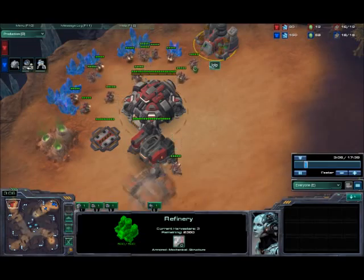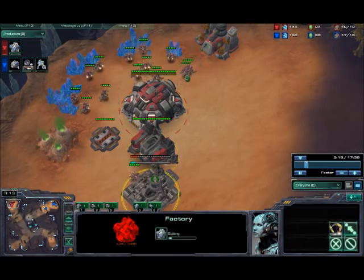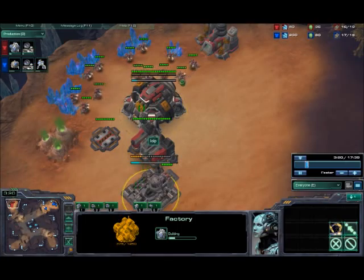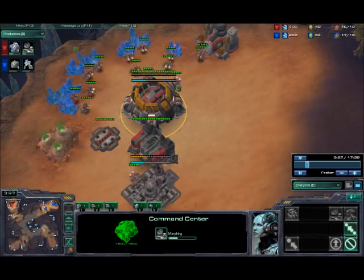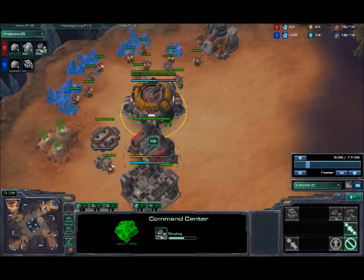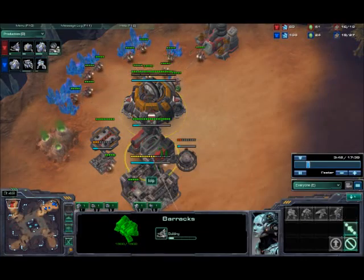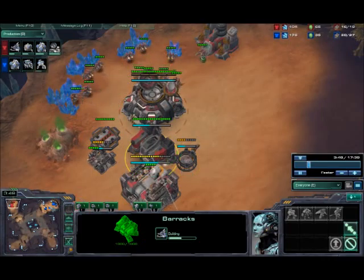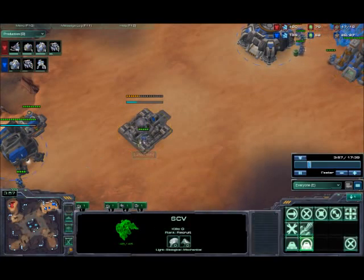I went gas first in this build — I got it on 11, then I got my barracks on 13. As soon as my barracks finishes I get a factory straight away, and directly after the factory I get the orbital. Normally the orbital would come a little bit earlier, but at the very beginning of this game I accidentally miss-clicked my workers for about one or two seconds and that cost me 50 minerals. Right on 16 food I'm gonna get a supply depot and a tech lab on my barracks. You can see he's going a standard racks, gas, and then factory, so my factory is going to be ahead of his by quite a bit.